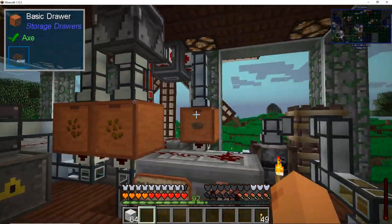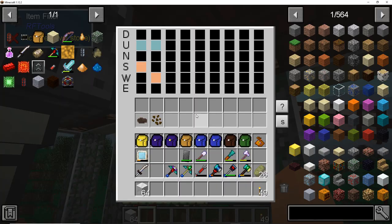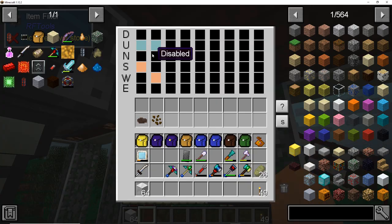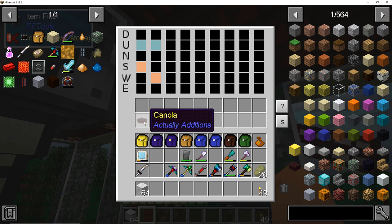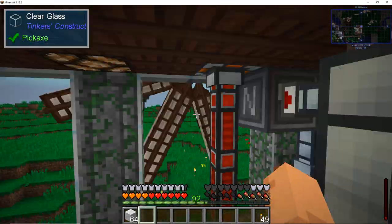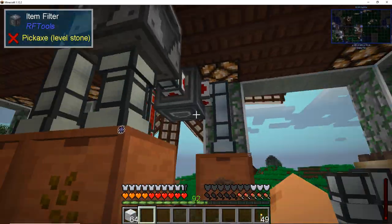So the farmer drops things down into what we have — it's called an item filter. This is a really powerful block. The input is coming from above, and when you receive canola seeds on this input and canola on this input, you route these things in particular directions. I want the canola to go out one direction and the seeds to go out another direction.